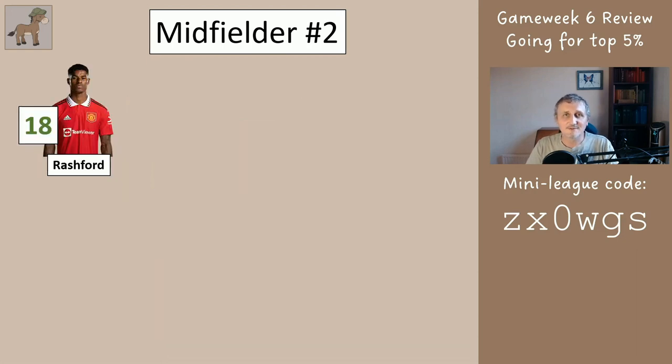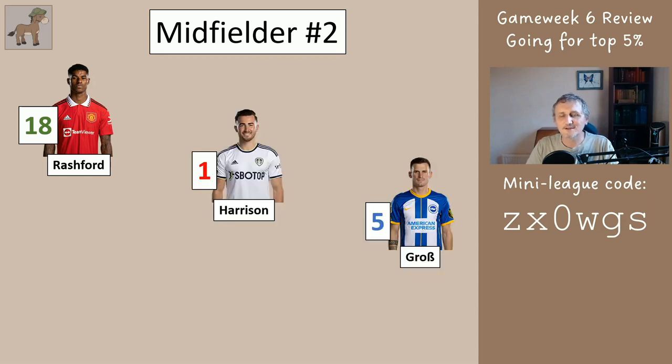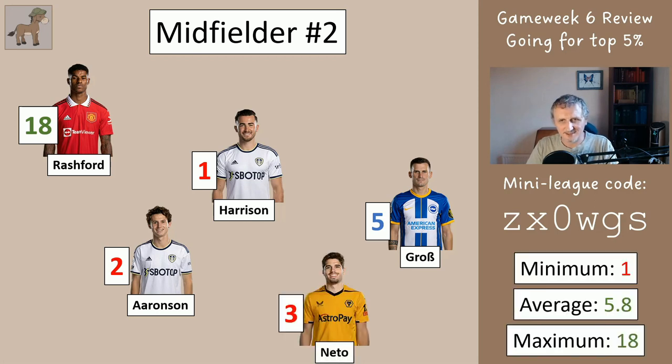Midfielder number two: Rashford, which is going to completely skew these numbers, got 18. Harrison got one, Gross got five, Aronson two, Neto three. So the range was between one and 18 with an average of 5.8, but of course you only did well if you had Gross or Rashford really.